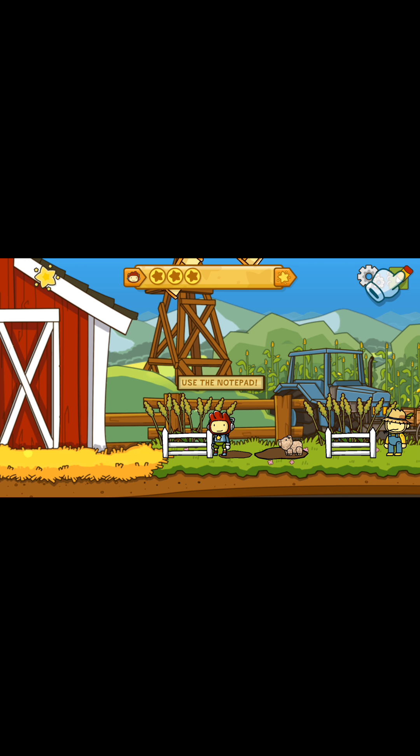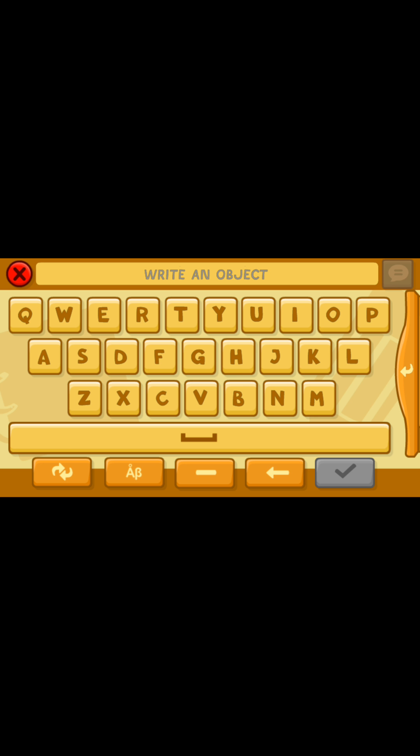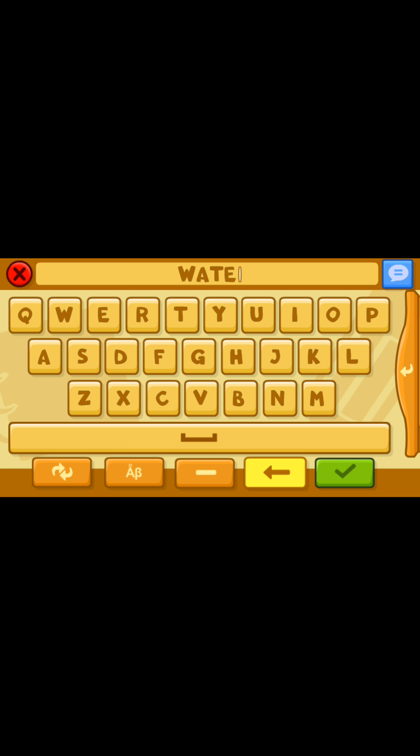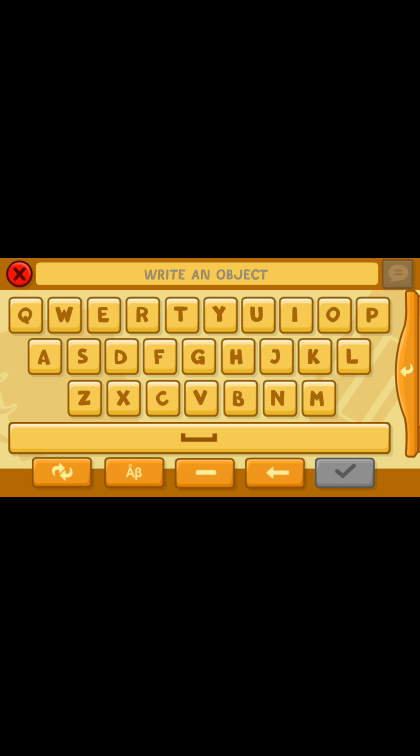Now if I get my notepad and pencil, type something to clean the pig. Basically this game is — you do missions, and then you can write things to help you on the way, so like a fidget spinner.